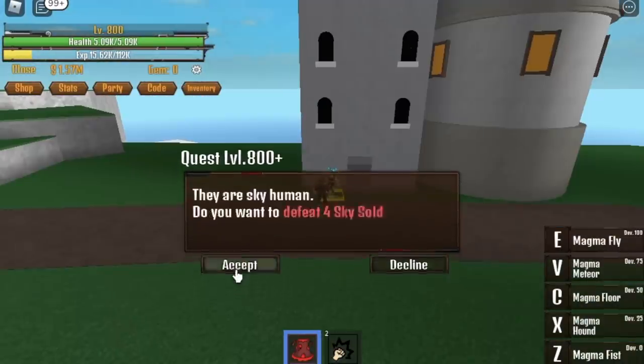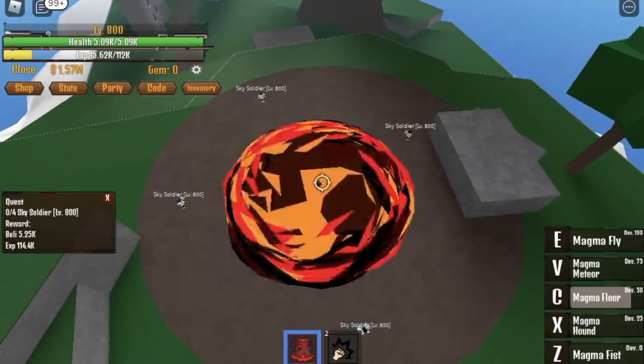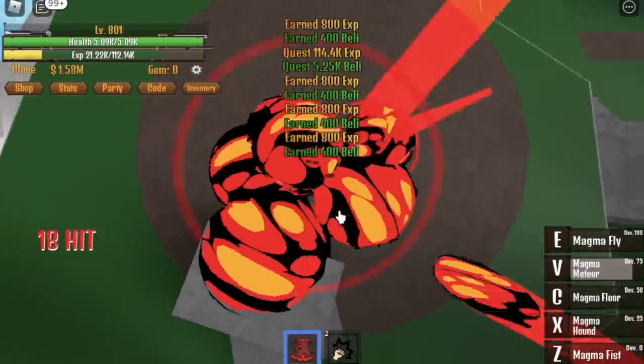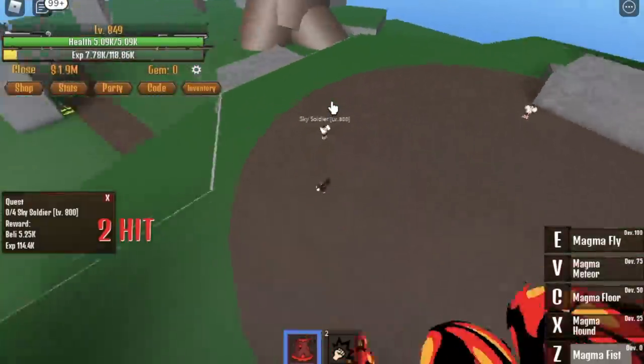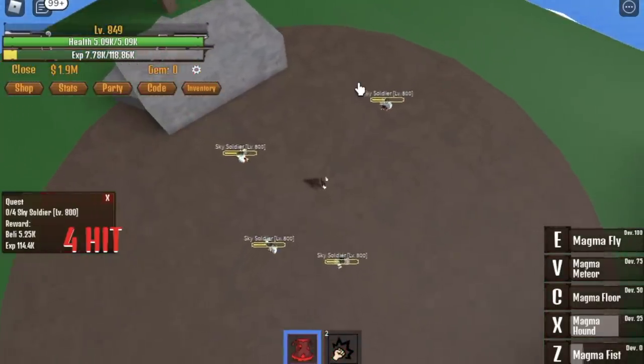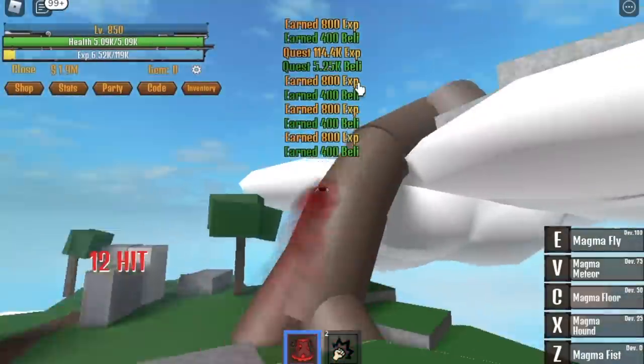Next up, Sky Island at level 800. We cannot use the Magma Floor to lure all four, so we're gonna use other strategies. First, first skill, second skill, go in the middle, use your C skill, and that's it.